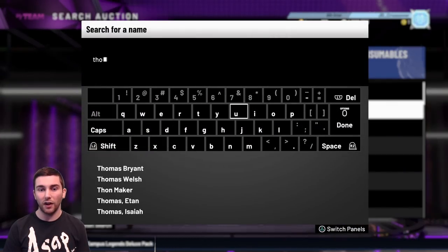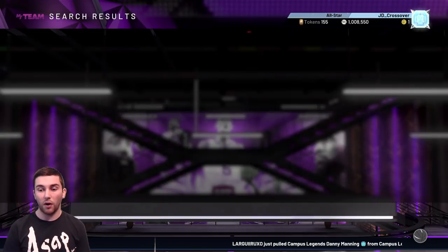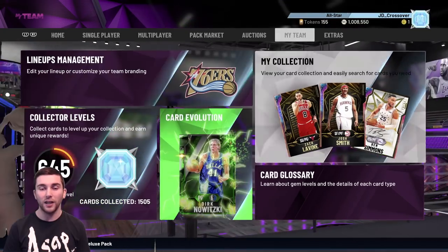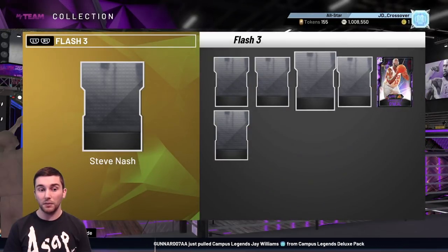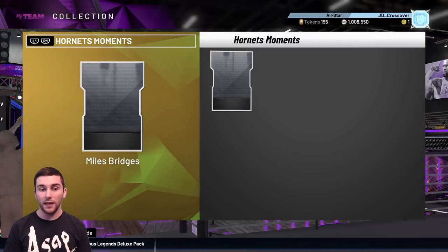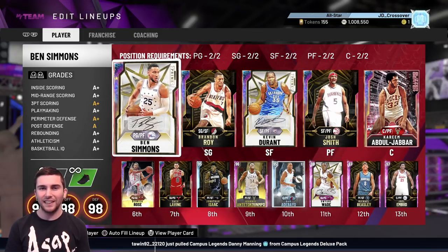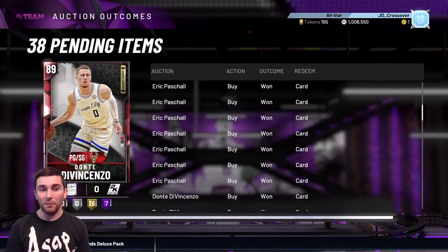On my current investments: Thon Maker was bought for under 1,500 MT when he first came out. The packs have only just expired and he's at about 2,000 MT, so we can make 500 MT profit but I'm hoping he goes up to 3,000-4,000 MT to double my money. Throughout the year I've made big profit investing heavily in Chauncey Billups, Steve Nash, Shaq, Diamond Miles Bridges, and Diamond Shoes. My club is basically a walking example of how much MT you can make through investing. If you don't believe my techniques you don't have to follow them, but in my opinion they are the best ones out there.